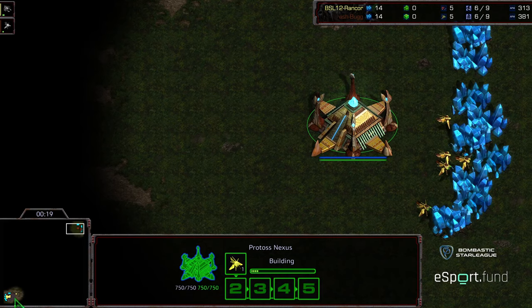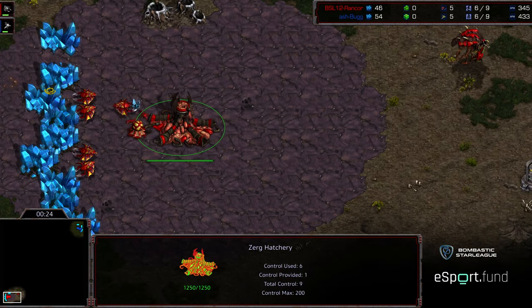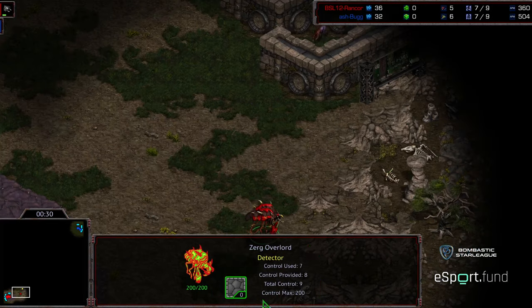Bug starting in the upper right corner as the blue Protoss. Bottom left corner we have Rancor as the red Zerg.